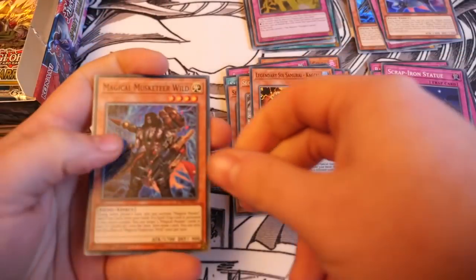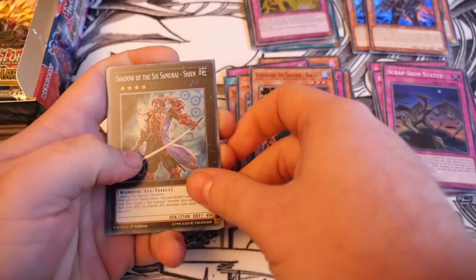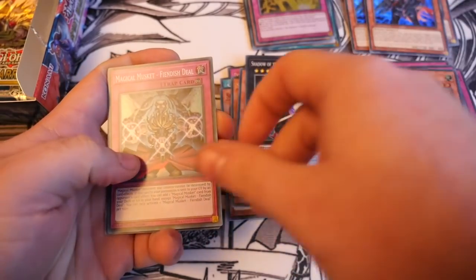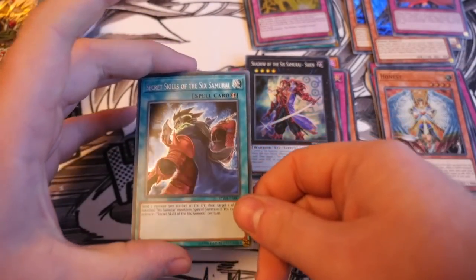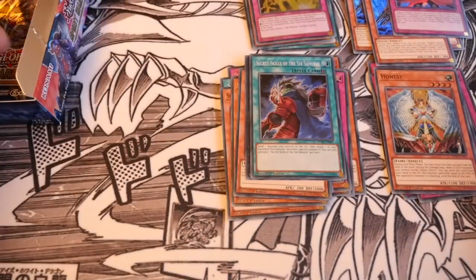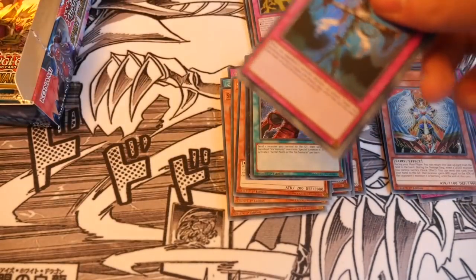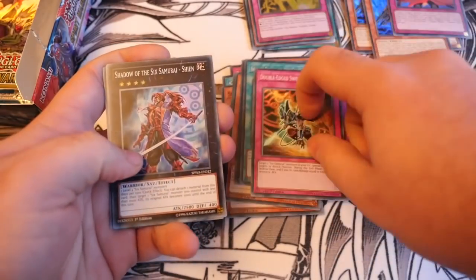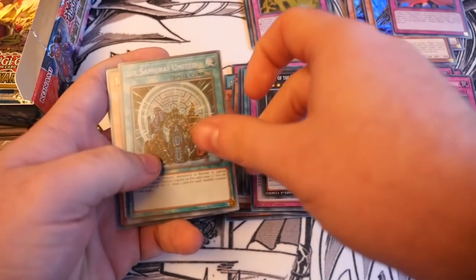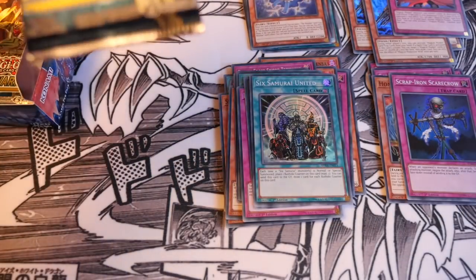Magical Musketeer Wild, Shadow of the Six Samurai Shien, Honest, Magical Musket Fiendish Deal, Secret Skills of the Six Samurai — I love the artwork on that, absolutely amazing. Not a lot of Magical Bullet stuff which is quite disappointing. Scrap Iron Scarecrow, Double Edge Sword Technique, Shadow of the Six Samurai Shien, Six Samurai United, and Weather Painter Snow.